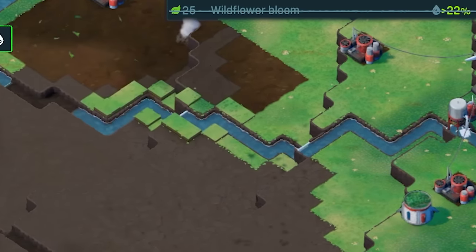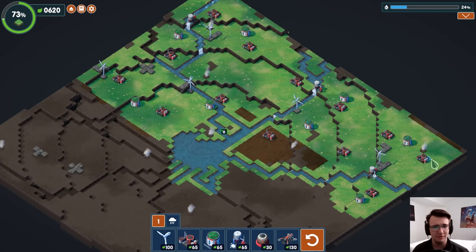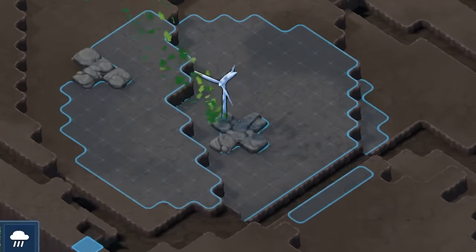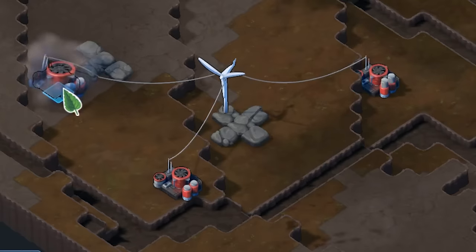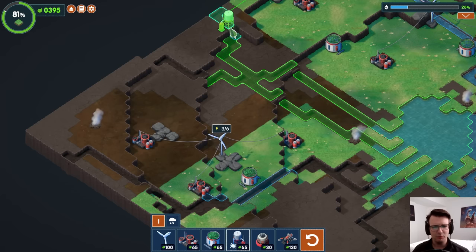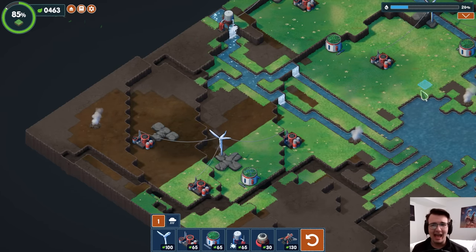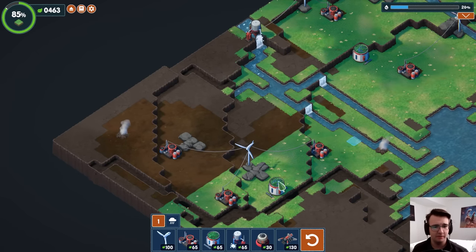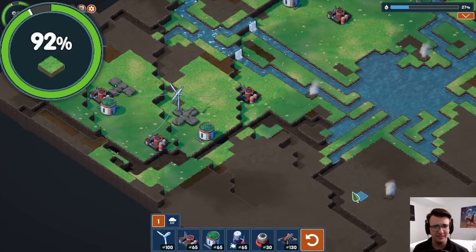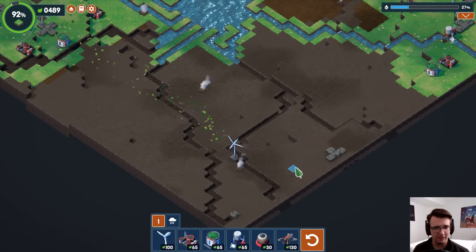Ooh, wildflower bloom. This river might be a total waste, but it'll look so good once we get it done. Save that central area for later — I think I can do a lot of good out here. Every water pump I make just doesn't feel efficient, but the happiness I get out of it is well worth it. 92% — feeling really close, I'll definitely make it to the next phase. The last rocks are pretty far removed from the rest, but I think that's fine.